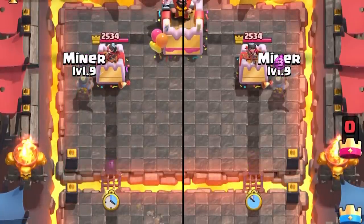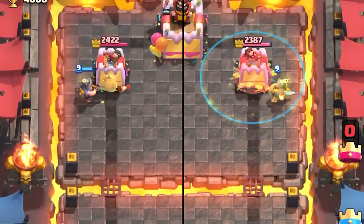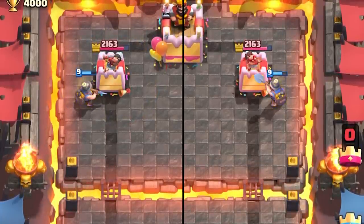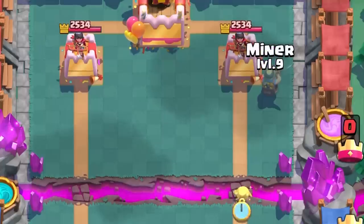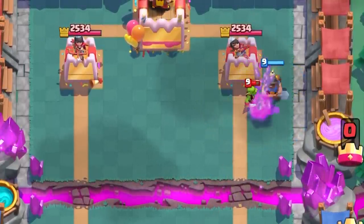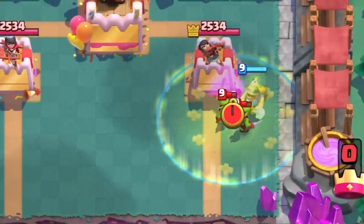If you use the HEAL spirit to tank for the Miner, it'll absorb two hits — but that doesn't really heal him because he's already at full health. If you use the Miner first, then plant the HEAL spirit after, it'll heal the Miner but both interactions deal 651 damage to the tower. The second scenario is better because the Miner is almost never ignored. If Goblins or anything are used to counter the Miner, the HEAL spirit tanks for the Miner, then it heals it.